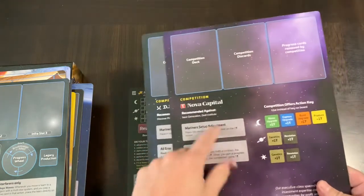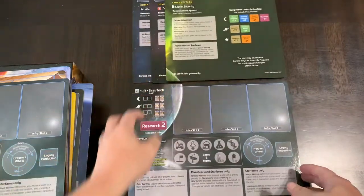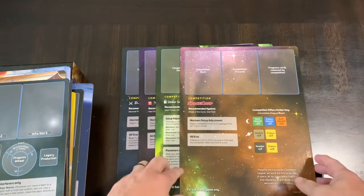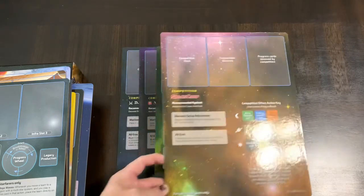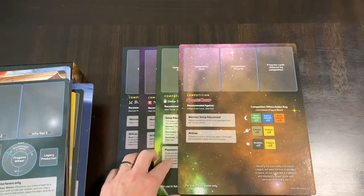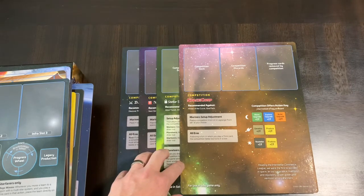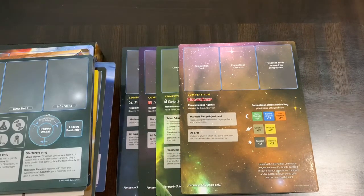There are also boards for the solo game only that tell you who you're recommended to play against — it seems these are the AI competitors you go up against in solitaire. So there are four different AIs that can be used for solitaire play. That's who your competition is — hence the name on the boards. That's an interesting mechanic worth reading more about.